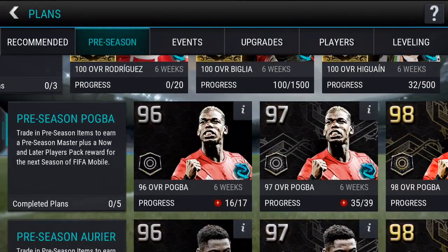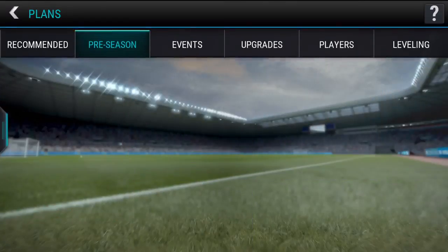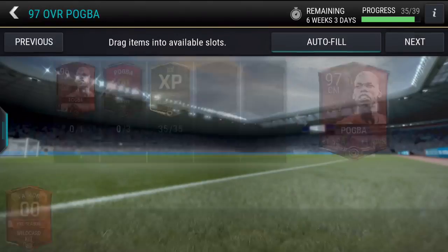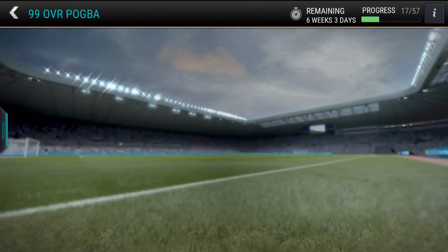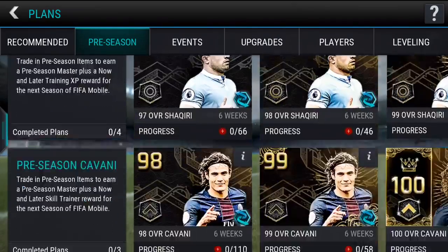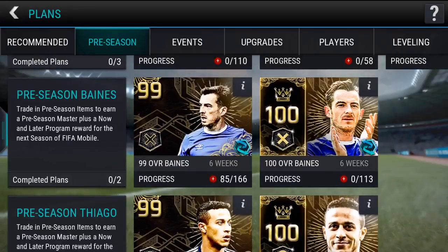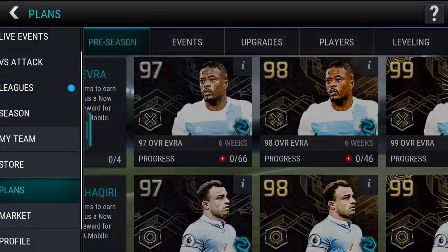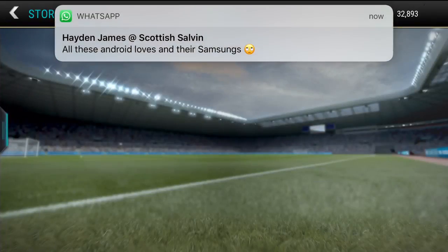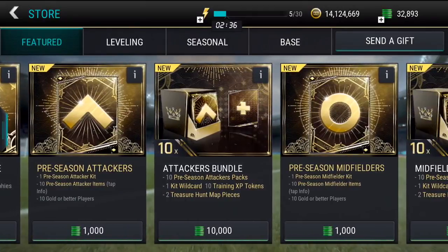Working through Pogba potentially — obviously it's the kits we mainly need but Pogba will be a good addition. Then the others over time — one I do want to go for is Baines at left back, because Danny Rose is the left back 96 at the moment. So Baines is someone I'll go for when he unlocks. Today we're going to do a midfielders bundle and just keep working our way through them.